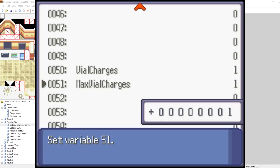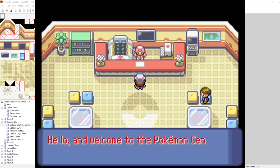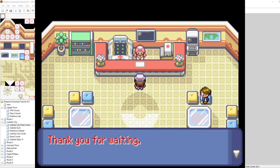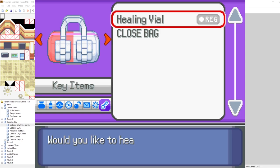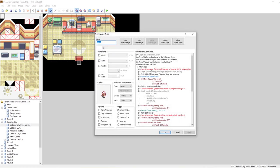Theoretically, if we used debug and increased max vial charges to six, then if we go and talk to Nurse Joy and heal again, it'll refill us up to six. Let's try that out — six vial charges, that's a lot of healing. We have six charges, would I like to heal? Yes. And now five charges remain, and you can keep on healing. What we'd want to do is roll this out to all the other Nurse Joys in our game, so every Pokemon Center refills your vial.